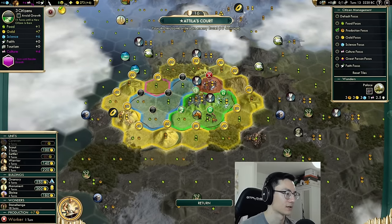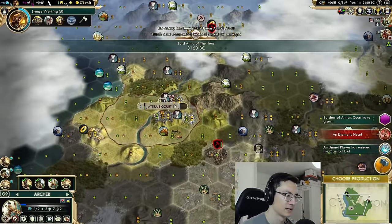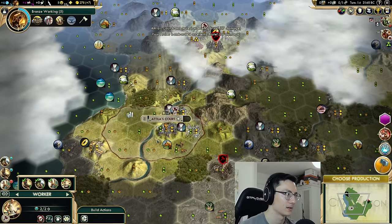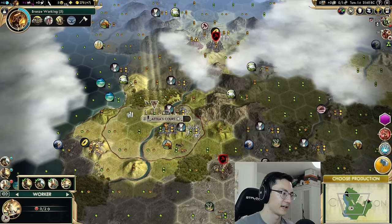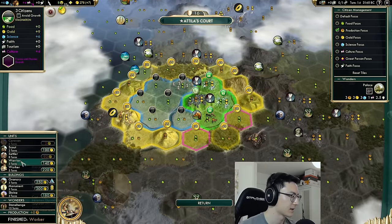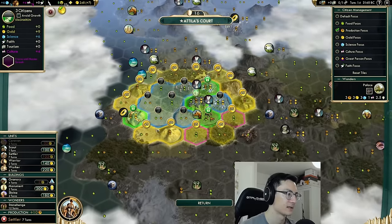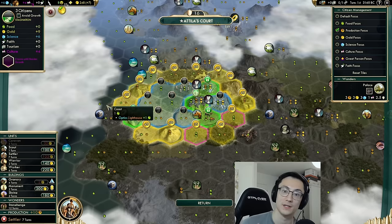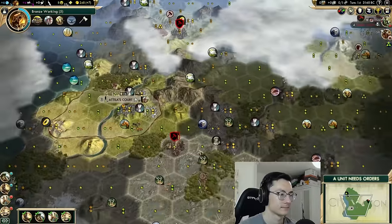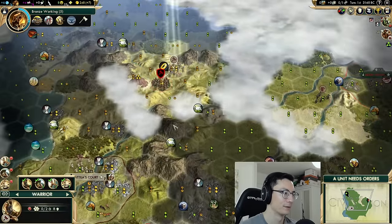That's Addis Ababa right there — this is not that many turns away, especially once we get a city in the middle and build a road between them. We'll go into the forest here to shoot the barb camp because we get extra defense from being in the forest. A barbarian is standing on our production tile being annoying. We'll cross the river and go up onto these hill tiles — the idea is to chop down the forest to aid our settler production.